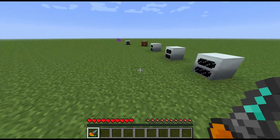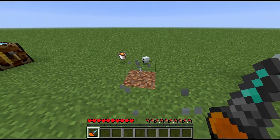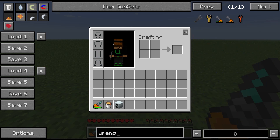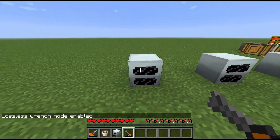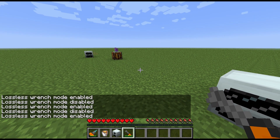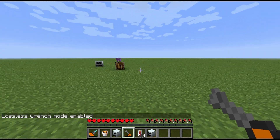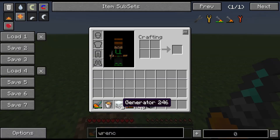One more tip: if you break the geothermal generator without a wrench, you'll only get back the standard generator. To recover it properly, use the electric wrench, press M and right-click to toggle to lossless mode, and then right-clicking will return your geothermal generator instead of just a standard generator.